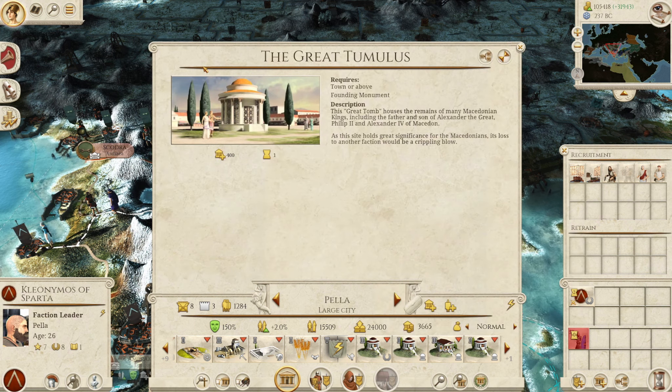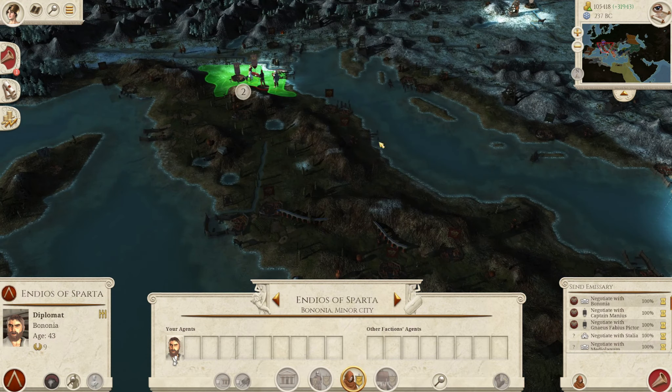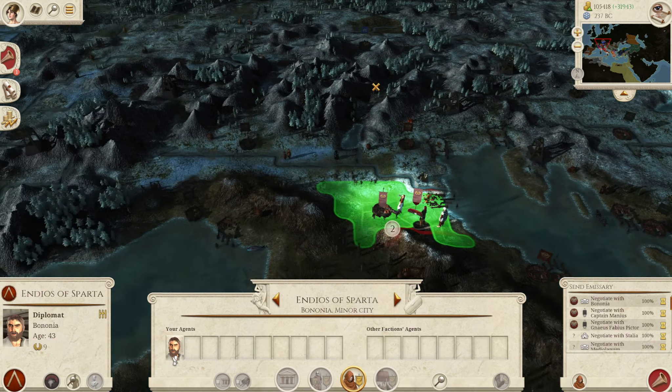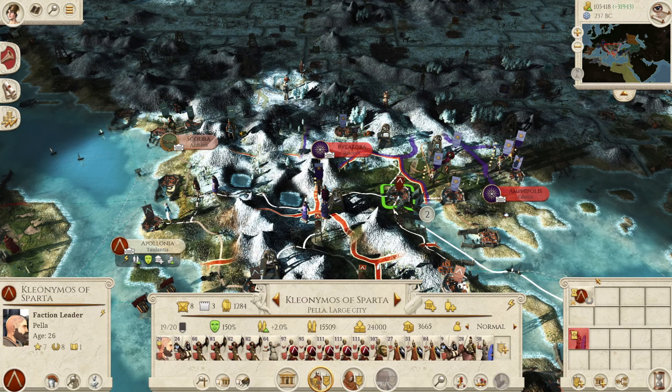Fantastic, now we can actually see where everyone is! Carthage is right up in Rome's face - good lord! Well done Carthage, you're doing very well. Carthage is someone we don't want to be at war with because it'd be so drawn out - look how far away they are. Rome hasn't done much expansion, that's probably because Carthage is doing fantastically well. I want an alliance with Carthage - we can be friends!